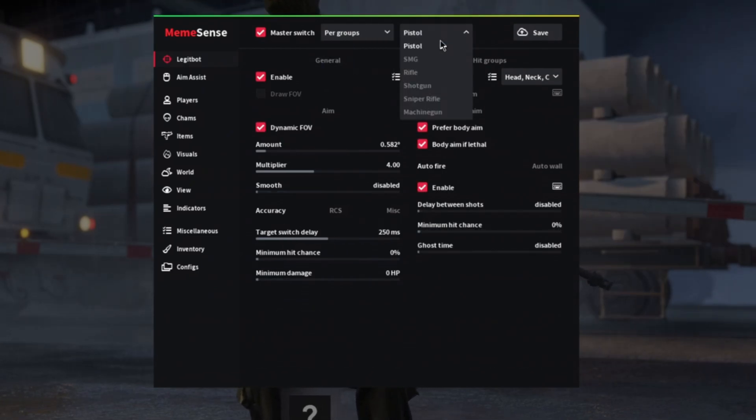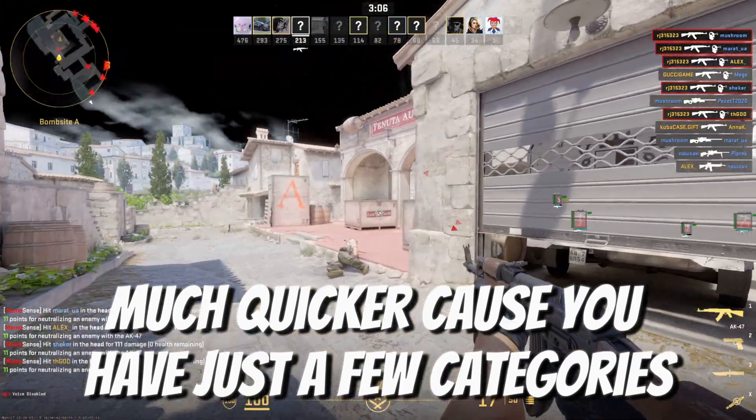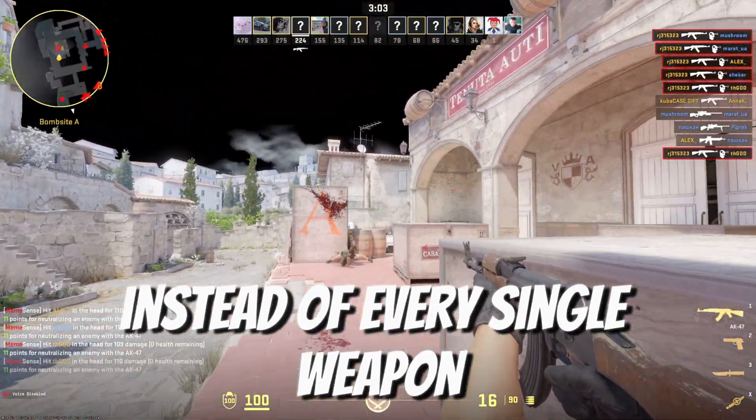There are a few weapon groups: pistols, SMGs, rifles, shotguns, sniper rifles, and machine guns. It's going to be much simpler and quicker, because you have just a few categories instead of every single weapon.